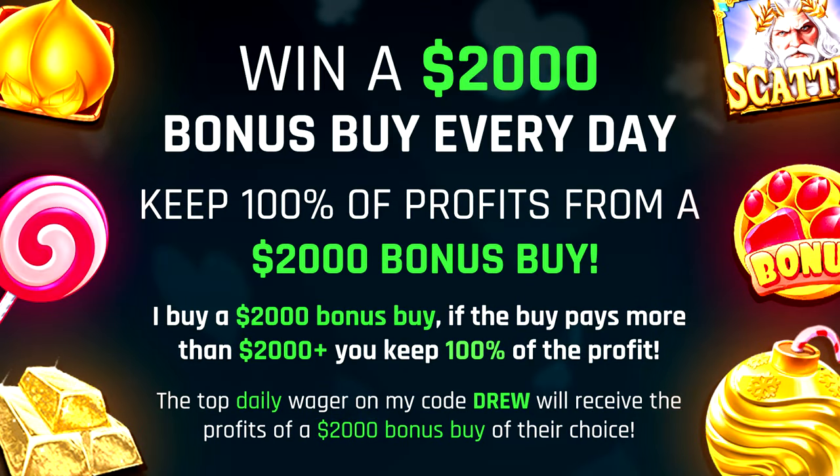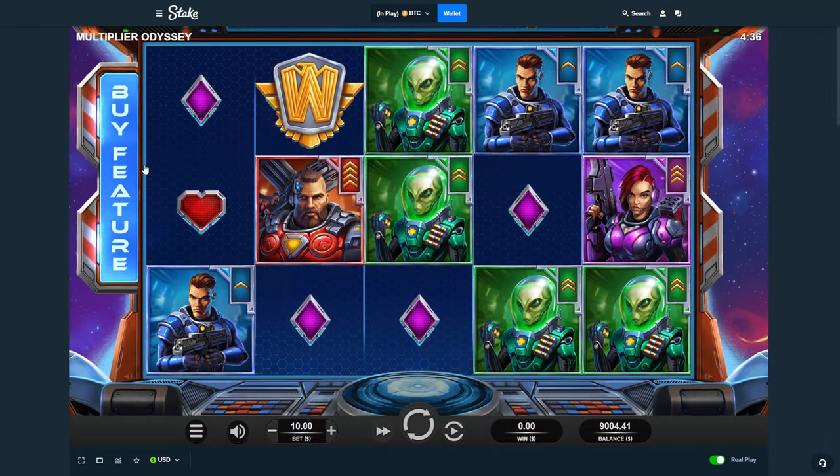Really quick guys, I want to mention: if you're the top wager under my code, you get a $2,000 bonus every single day. You get all the profits — if it pays 10k, you get 8k every single day. More information is on my Twitter, it's the pinned tweet. Enjoy the rest of the video.